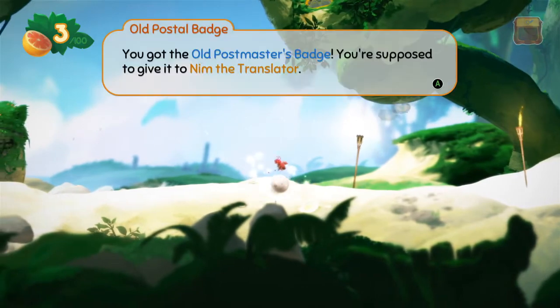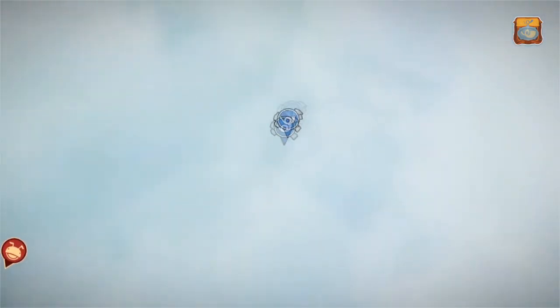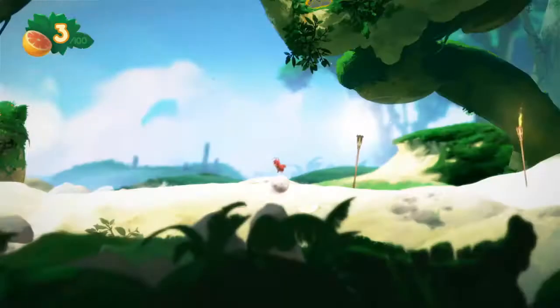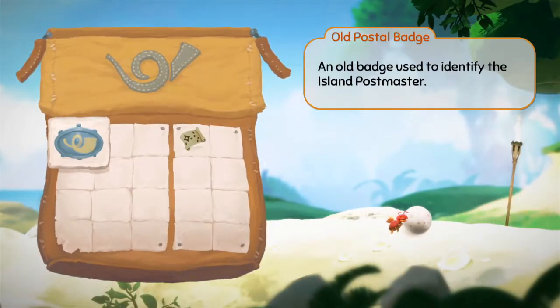Press A. We got the old postmaster's badge. We're supposed to give it to Nim the Translator, who is... wow, that looks like a really long ways away. Deliver the postal badge to Nim in the village. Okay.